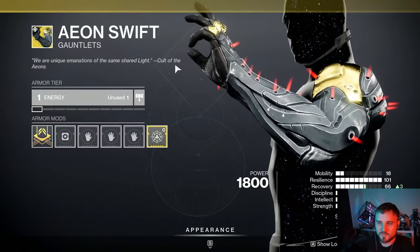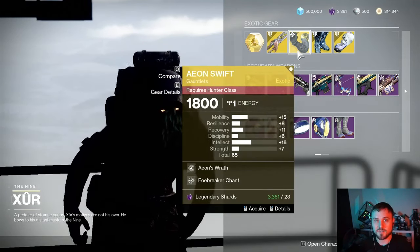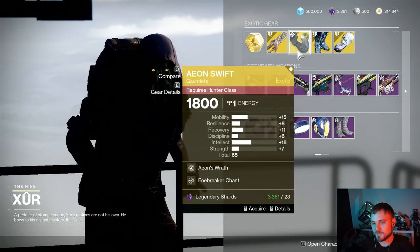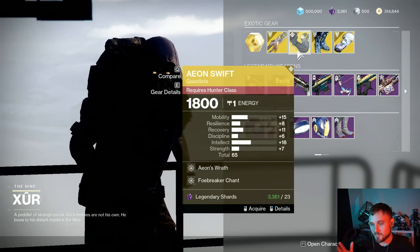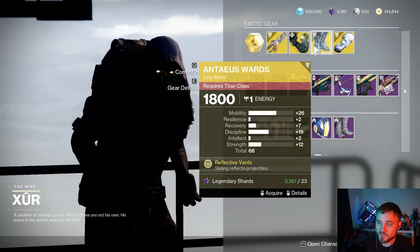Next up we've got the Aeon Swift Exotic Gauntlets for Hunters. These are of course extremely good in challenging content for generating power ammo and special ammo for your teammates. They have really high intellect and mobility — maybe not the best stat distribution overall, but an exotic that everyone should have.